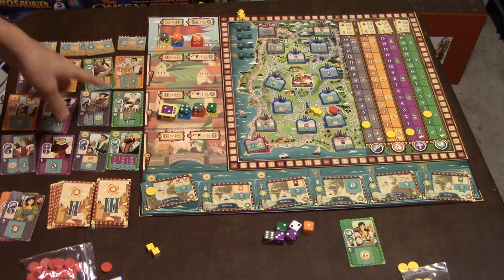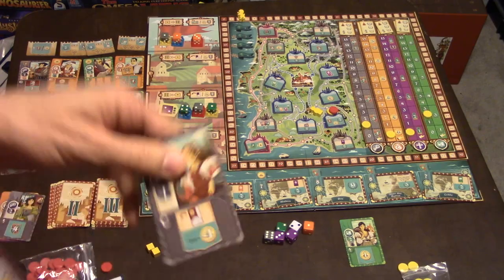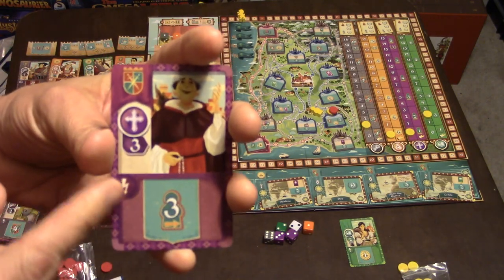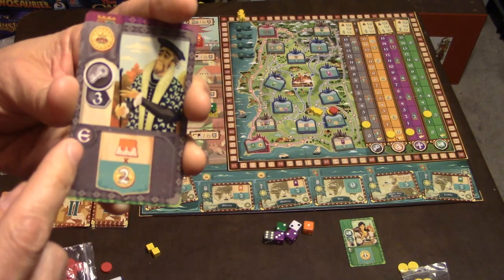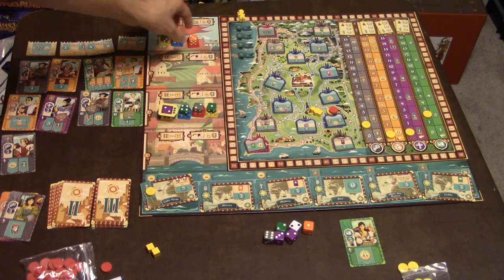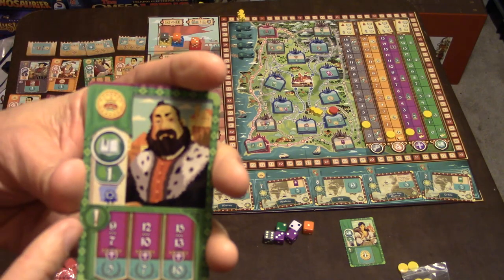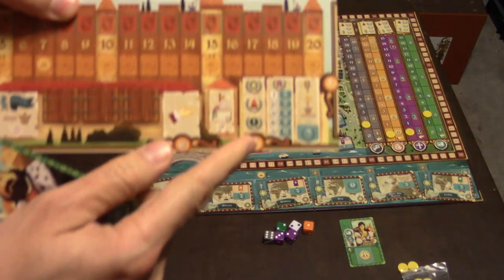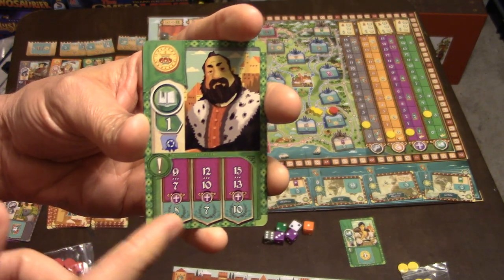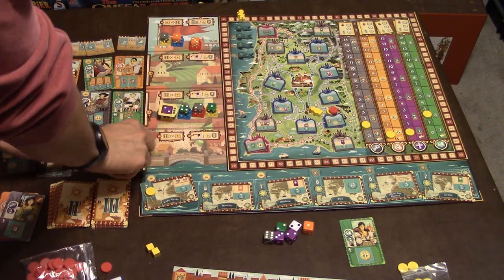Cards have different emblems indicating when they activate. A lightning bolt means immediately; C means during the C phase; E means during the E phase. For example, an E card might give you two coins for each orange die you have in your castle holder. Exclamation point cards are for in-game scoring — for instance, being on spaces 7–9 of the purple track at game end gives five points; 10–12 gives seven points; 13–15 gives ten victory points. Unused cards after each round are discarded and replaced from the deck. Once deck two runs out, you move to deck three.